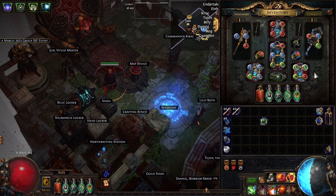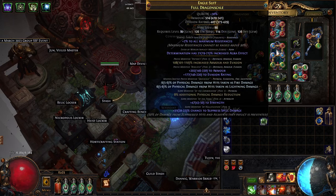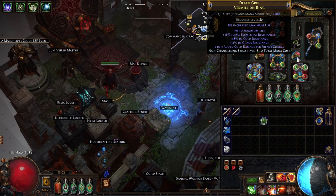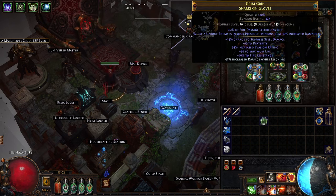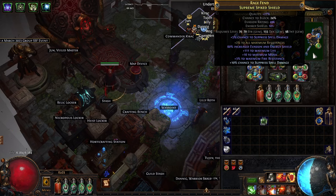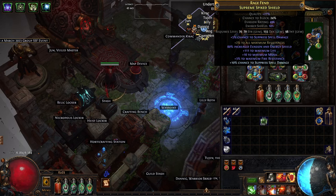Aside from that, Necropolis in general has let us craft some pretty crazy rare items. I have a double fractured chest with tier 1 armor evasion and tier 1 fizz reduction. I made a couple of tri-res life rings with chaos resist. I have a double fractured helmet with two fractured life mods. The gloves, boots, and belt were not from Necropolis - just fractured bases. I tried to make a plus two max res shield with Necropolis, which in theory should have worked, but it didn't, so I just ended up getting this one with a fracturing orb.